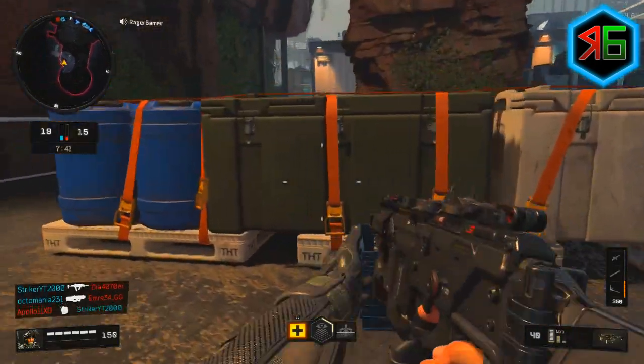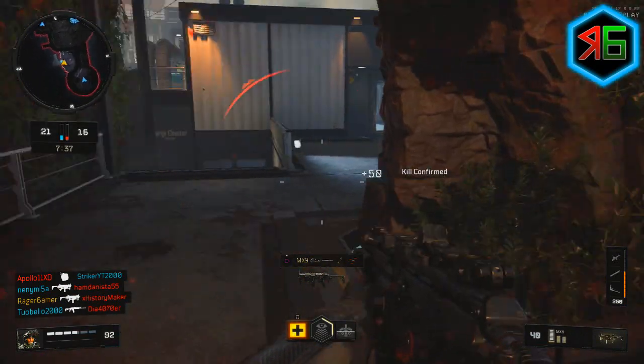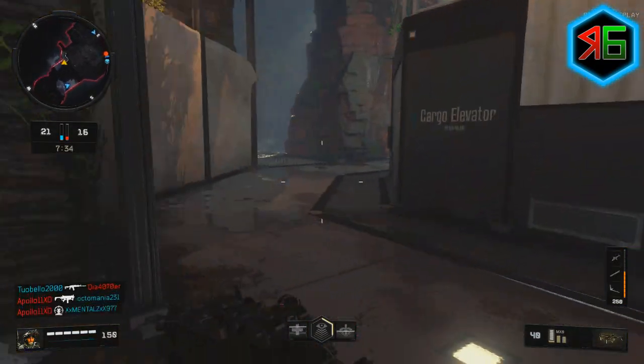If you go back to the spawn, that cover there is really good for calling streaks and healing, that kind of thing. But if you come through and decide to take a left — so we've done right and middle, now we're doing left.